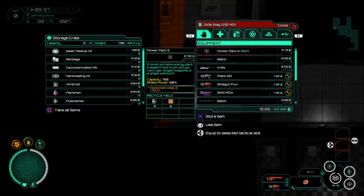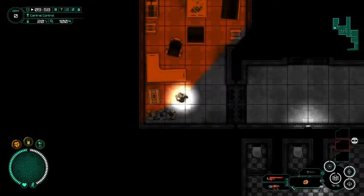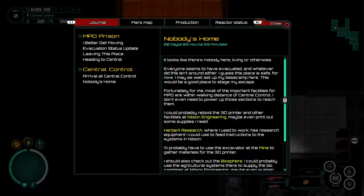Pretty sure we can find some medical supplies. Yeah, here we go — that's a lot of good stuff. A lot of that stuff I don't really use. Nobody's home — looks like there's nobody here, living or otherwise. Everyone seems to have evacuated, and whatever did this isn't around anymore either. I guess this place is safe for now. May as well set up my base camp here.